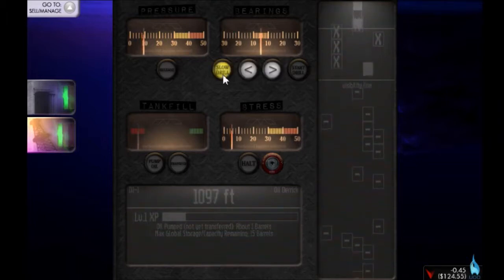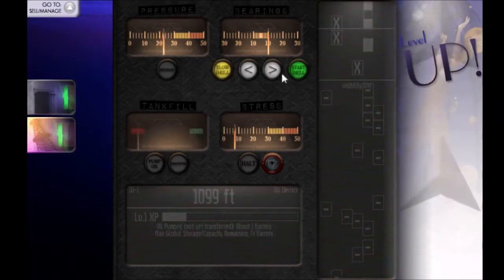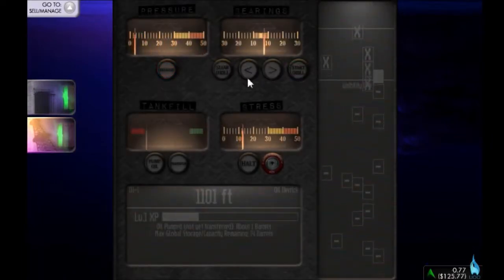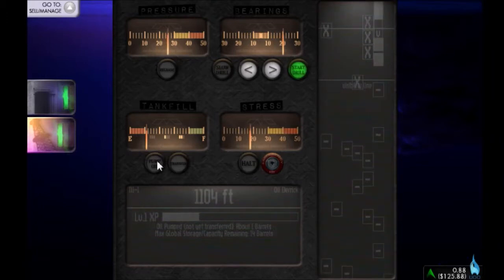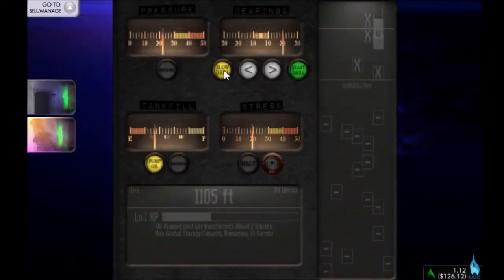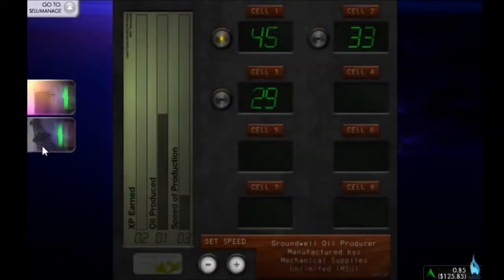When you're pumping the oil, the pressure does increase rather rapidly. We've leveled up — probably the ground well. Yes, ground well is now level two. The oil derrick usually produces about five barrels of oil when it's done and you finish the transfer. The problem with machines at quite low experience levels is you don't really make oil that fast and you can't really upgrade anything until you get to a certain point of experience. So you're not really making that much money.